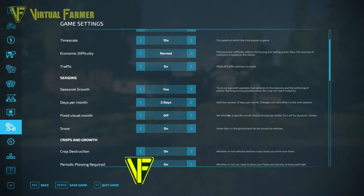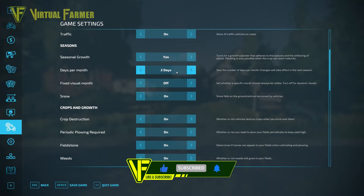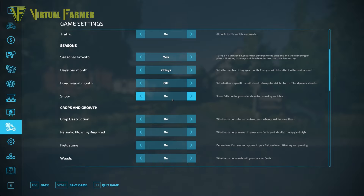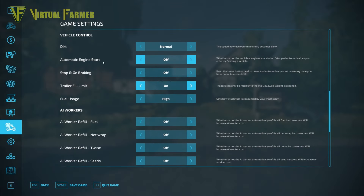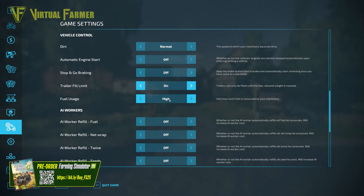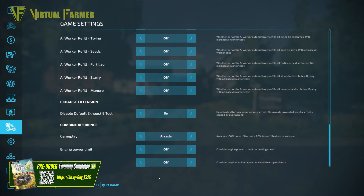Just to go over the settings: we are starting from scratch, running most of the time on a 10x timescale, normal economic difficulty, traffic on, seasonal growth on, two-day months after this first day, snow on. Crop destruction, periodic plowing, field stone, and weeds are all active. No automatic engine start, stop-go braking is off, trailer fill limits on, fuel usage is high, AI workers do not fill anything, and we've got both combine experience and the exhaust extension on at default settings.